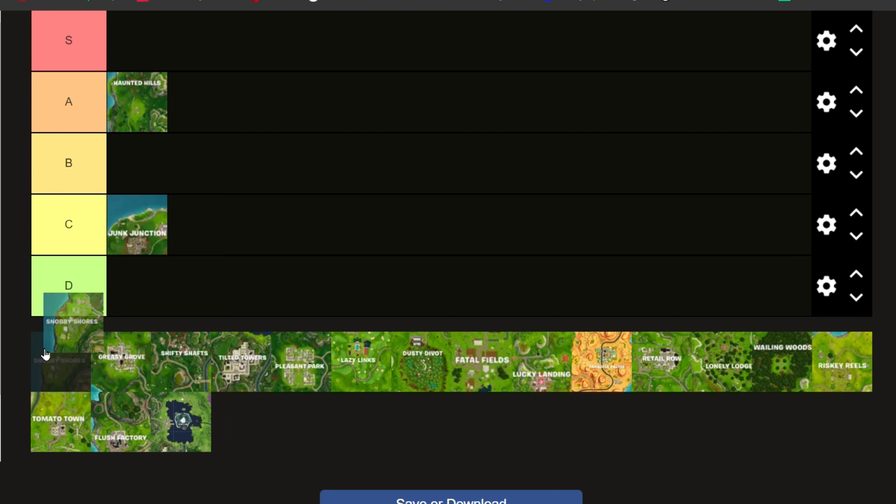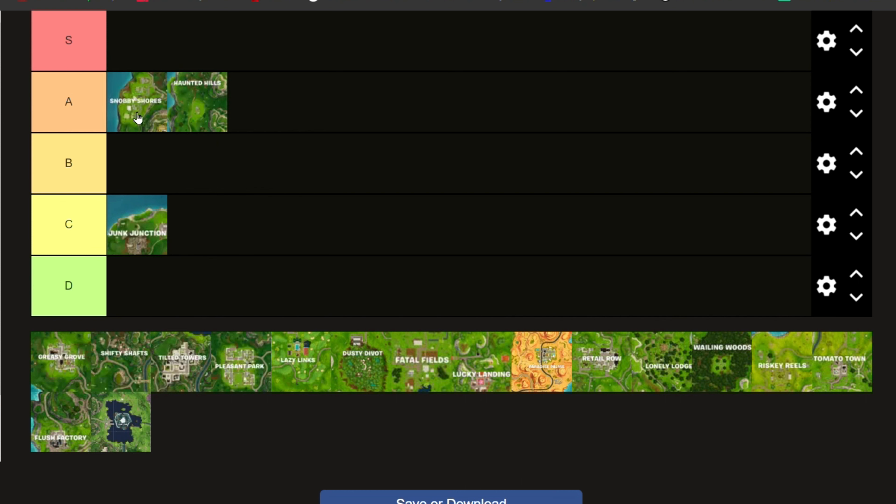Next, Snobby Shores. We're going to put this one in top A. Snobby Shores — there are 5 houses there, each one has a lot of chests. It is a little more popular, a lot more people do drop there, but if you're able to kill those people, you're able to get 10 to 20 chests and get ready for endgame.